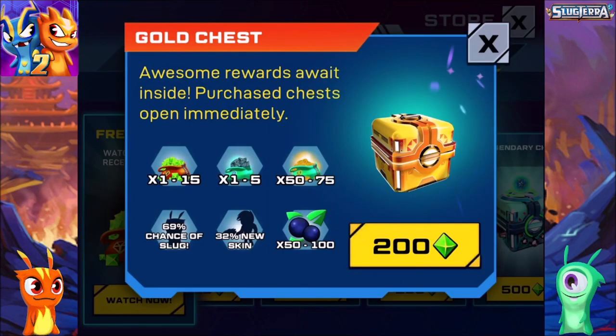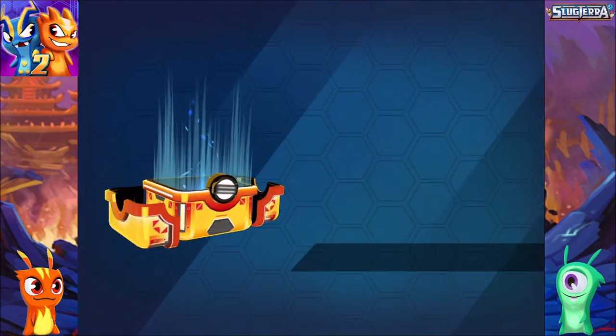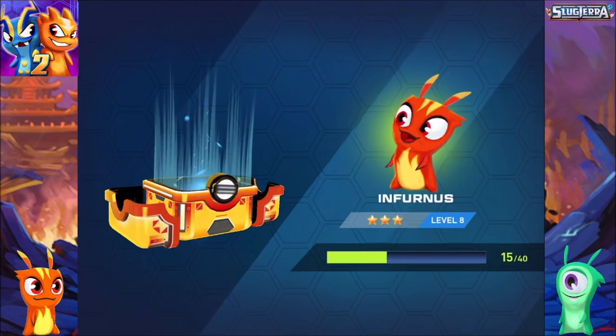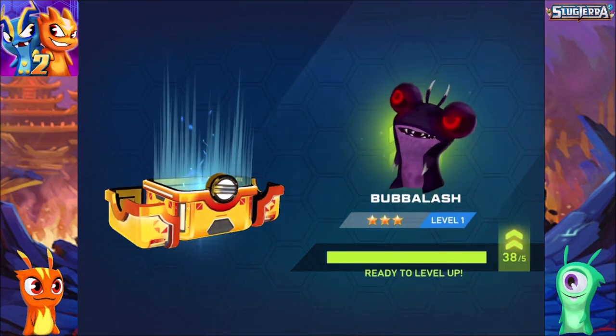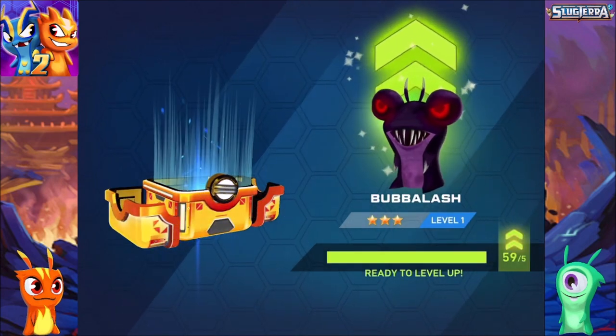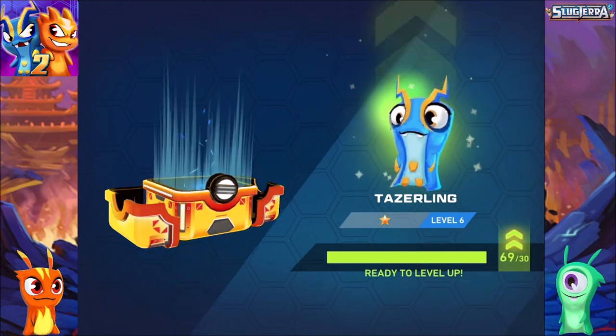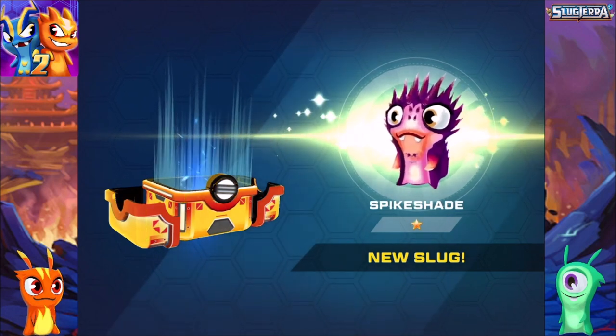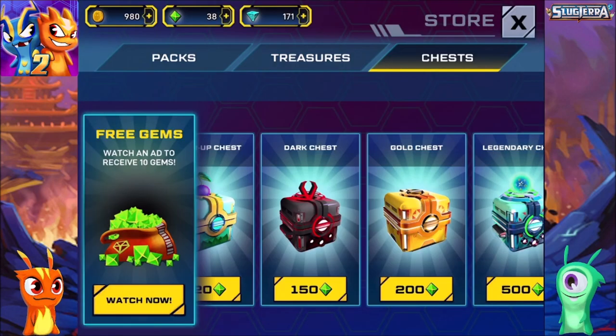Let's open another one. We get some coins, some gems - Infernus is so close. Boobal ashes. Maybe Tasseling - we got a new slug! We got Spike Shade! Spike Shade is rejoining the team.